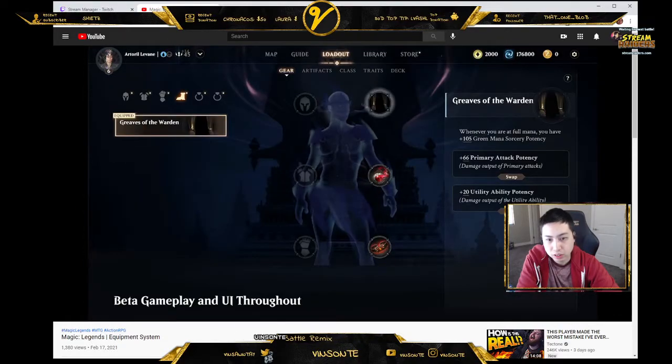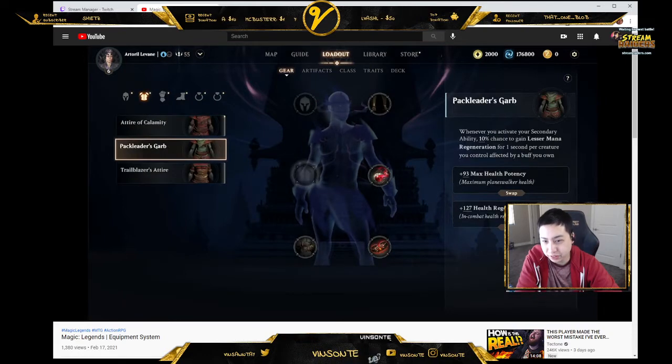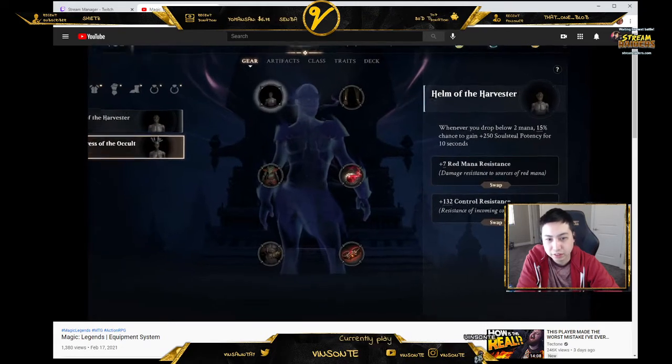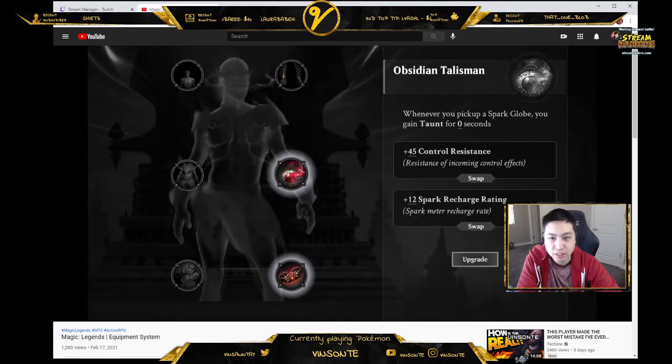Magic Legends will feature six slots for equipment, allowing Planeswalkers to improve character stats and collect new appearances. Your characters will be able to mix, match, and maximize pieces of gear for their head, body, arms, and feet, as well as two accessory slots.